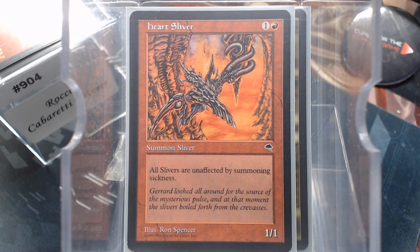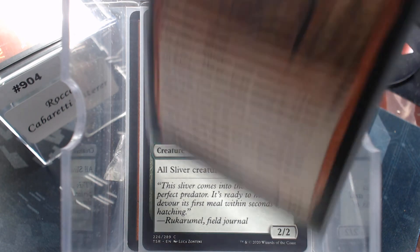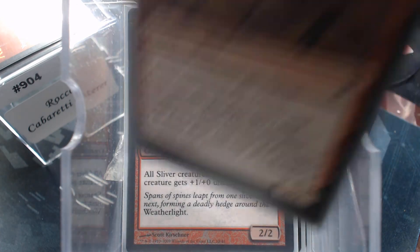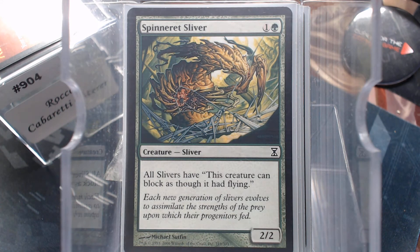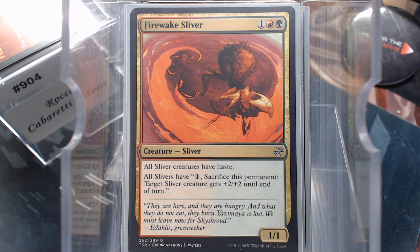Heart Sliver — haste. Reflex giving haste as well, because why not. Two-Headed, Barbed, Bone Splitter. I like how they kept that — Bone Splitter is an equipment that gives plus two, and I like when they mesh flavor like that. Spinnerette for Reach, Fire Wake.